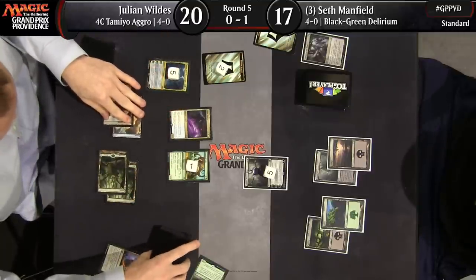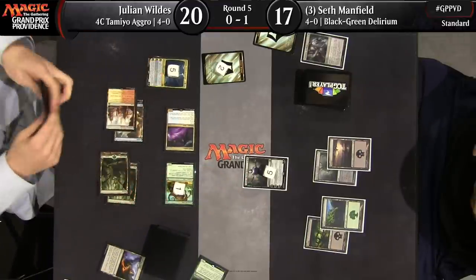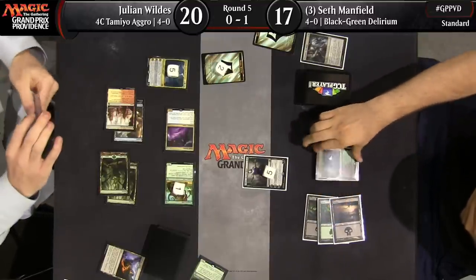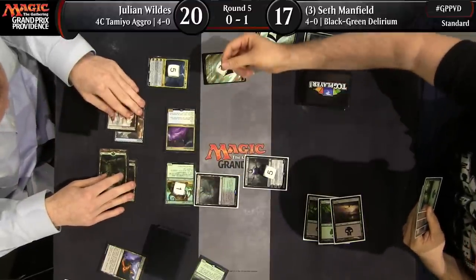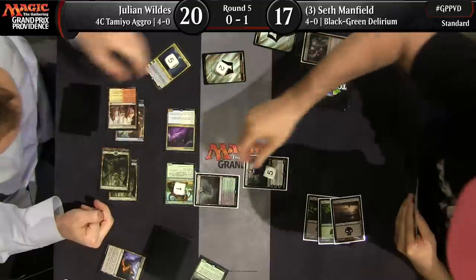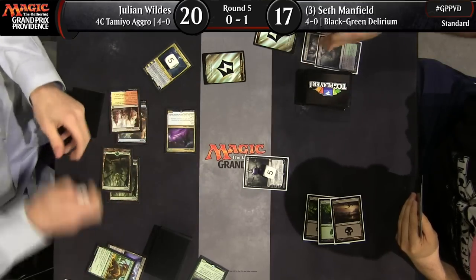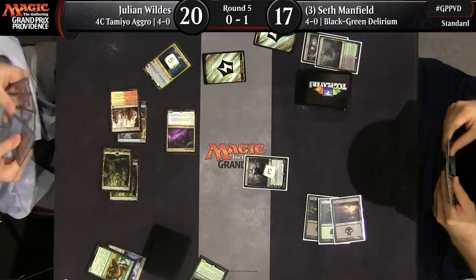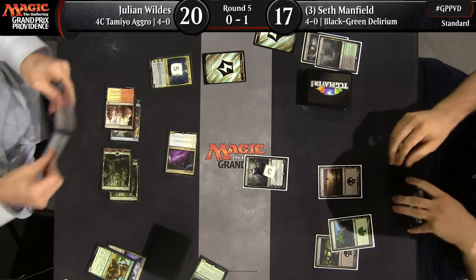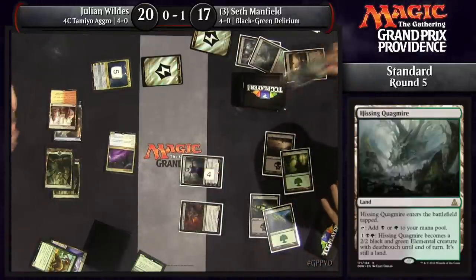Let's see what Seth can follow up with — he doesn't even have a removal spell, just a Hissing Quagmire to get in front of this. Julian is going to get to draw two cards off Tamiyo, Seth is going to lose his land, and Liliana takes a couple damage. The Cub trades with the Hissing Quagmire, Julian draws lands, and Seth is down a land. Seth just drew an Ishkanah which he now can't cast.